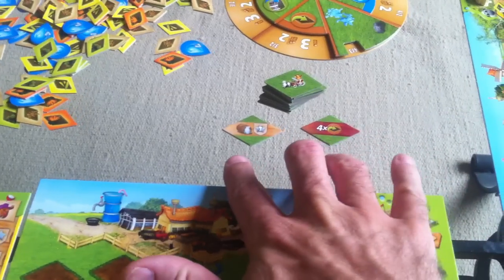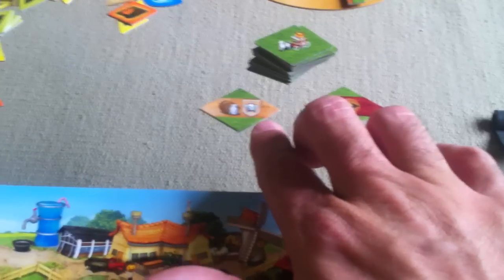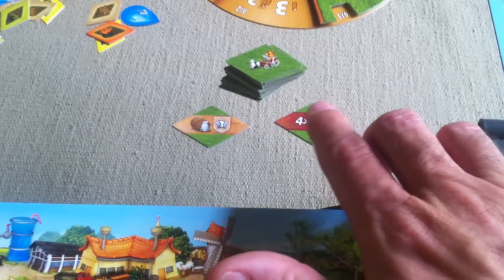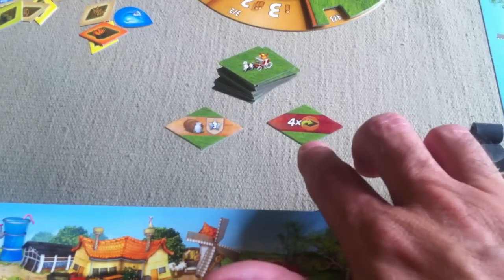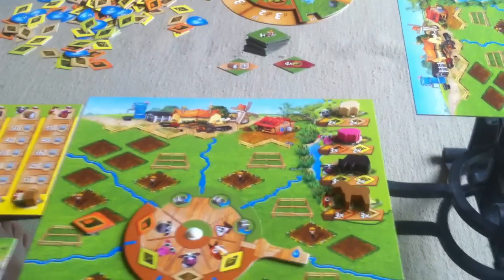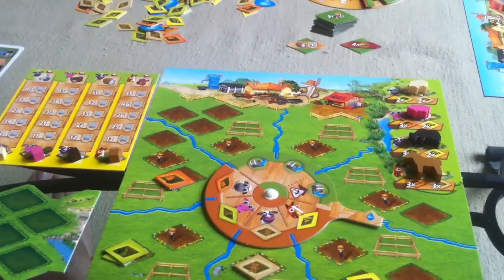Right now there are two decorations on offer: this one, which gives you three victory points; and this one, which gives you a bonus one-time action immediately of getting to plant four more goods. Since we overlapped, there is a chance that somebody is going to get one of those.